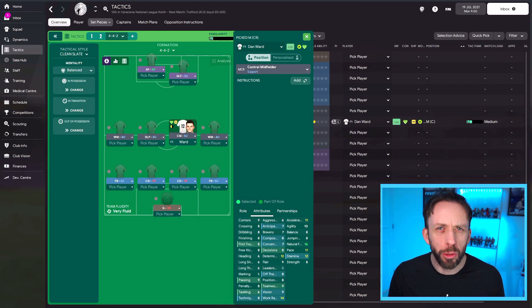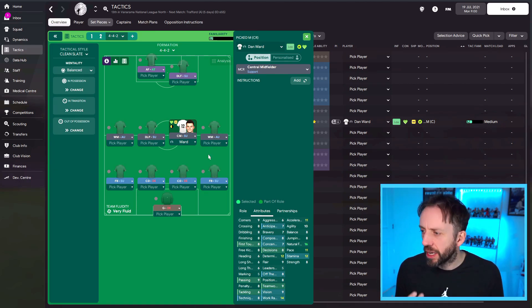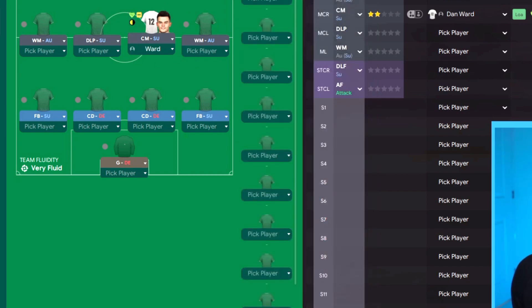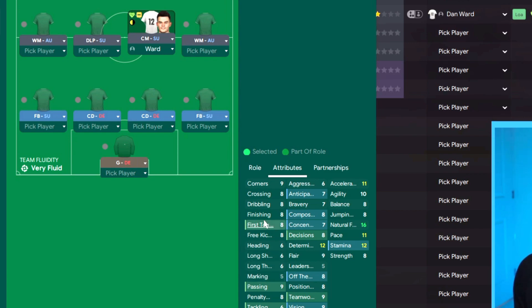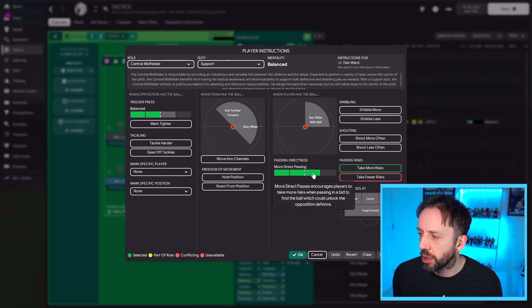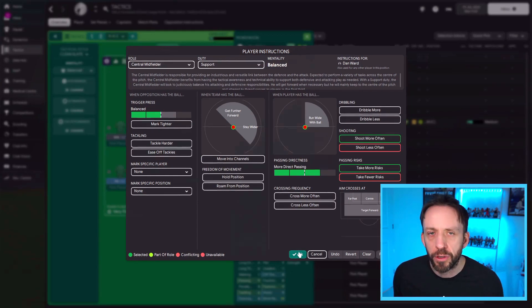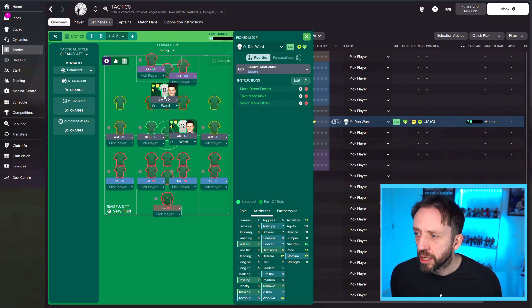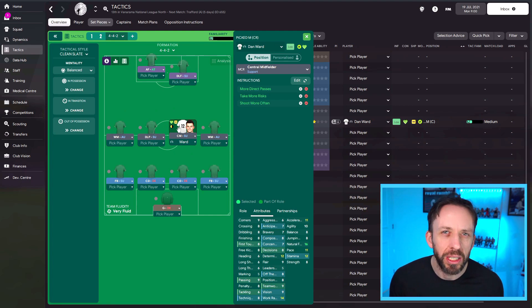So if I slot Dan Ward into a central midfield role, his attributes come up so I can have a good look at him while I'm planning my tactic. Even for the central midfield role, nothing really stands out. His stamina's okay, his work rate's good, so he's going to put a shift in. But there's no point asking him to be a creative source or a goal threat — it's not going to work. His long shots are a six, his finishing is only okay. So for me to say take more risks, more direct passing, shoot more often — I'm asking for trouble and wasted possession because he's not capable. His vision is nine, technique eight, passing nine. To ask him to ping the ball direct into all corners, go for killer balls, and start shooting — I'm wasting possession. It's not going to end well.